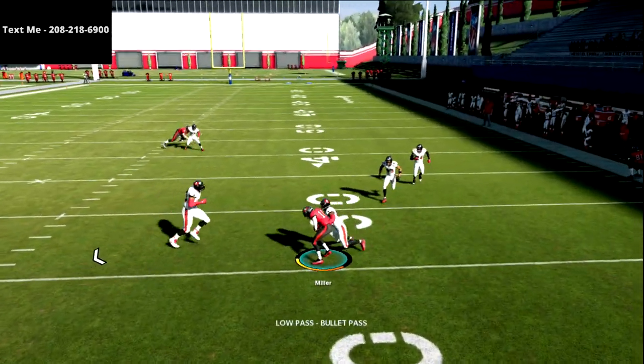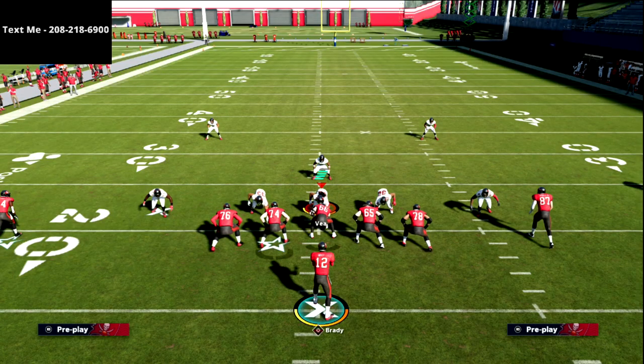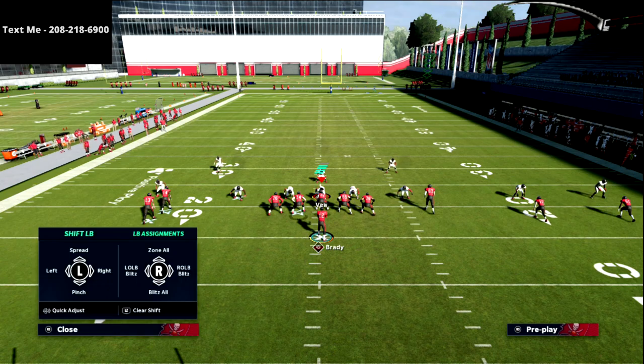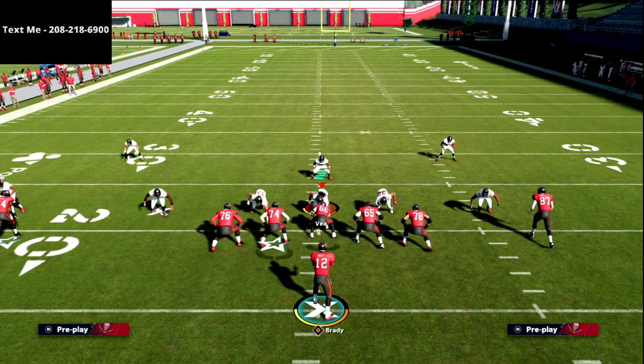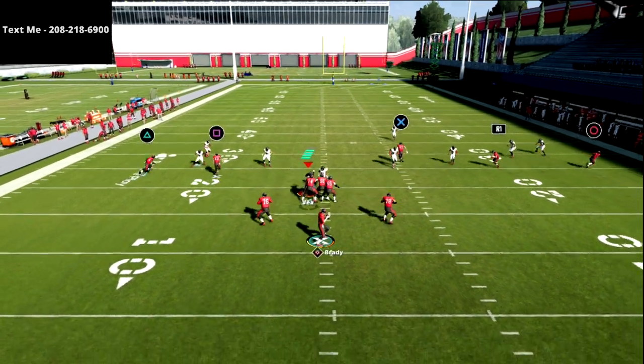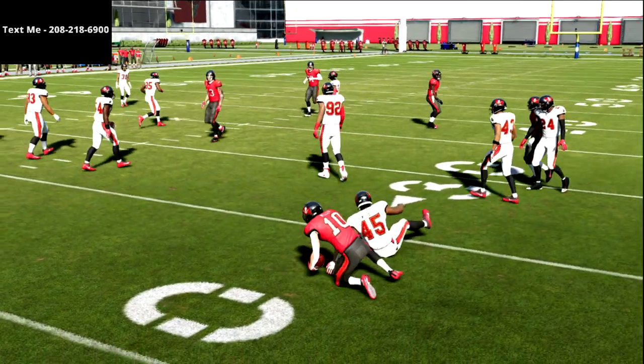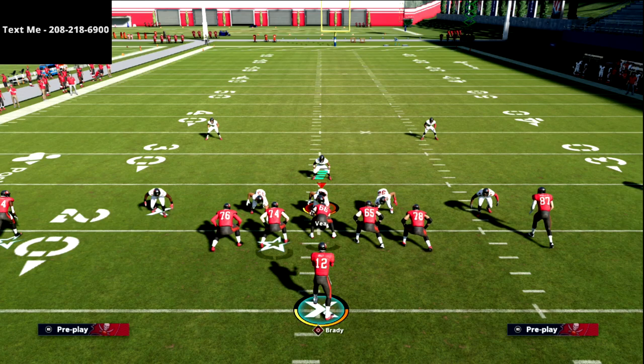The smart-routed out route is going to pull every purple zone and every flat zone out of the way — and it's really important that it's smart-routed. Let me show you what happens if it's not smart-routed: I'm just going to run a regular hitch and out, and I want you to watch the right side — watch the seam flat. See what happens if I try to throw that hitch? It sits there. A 10-yard seam flat will only go outside if there's something to take it 10 yards.